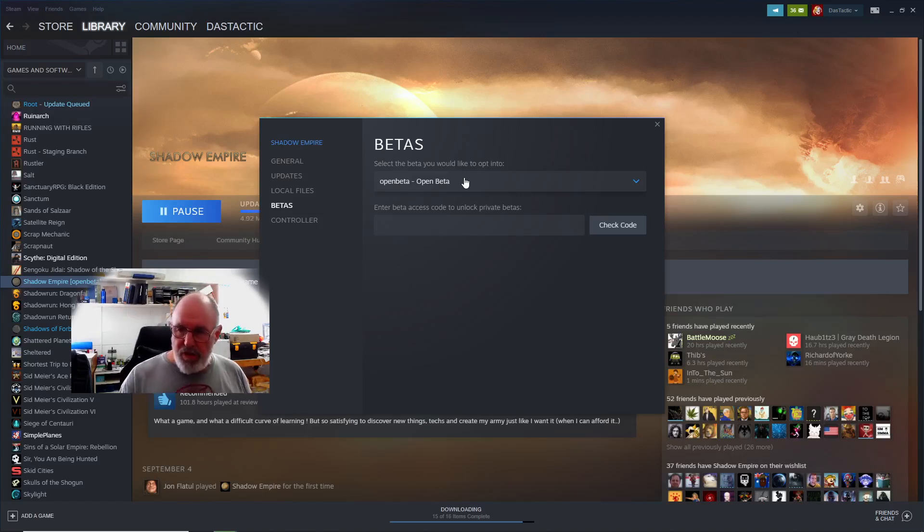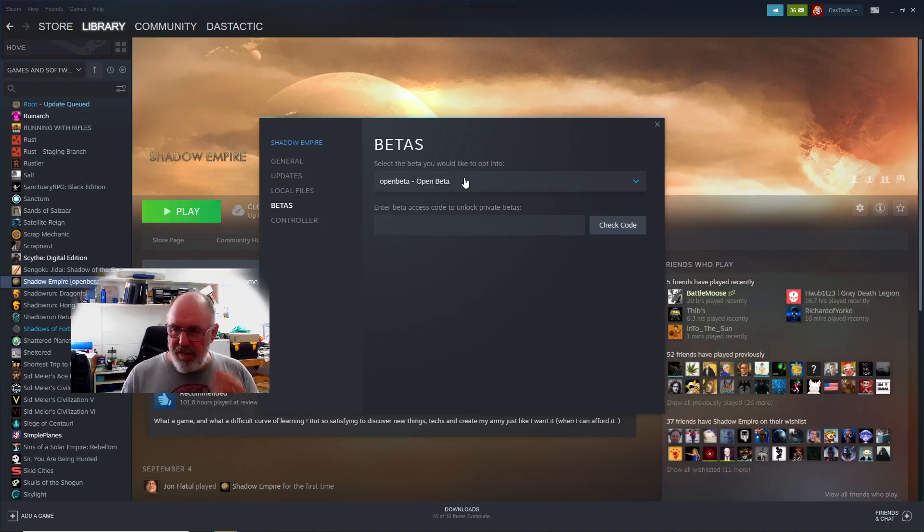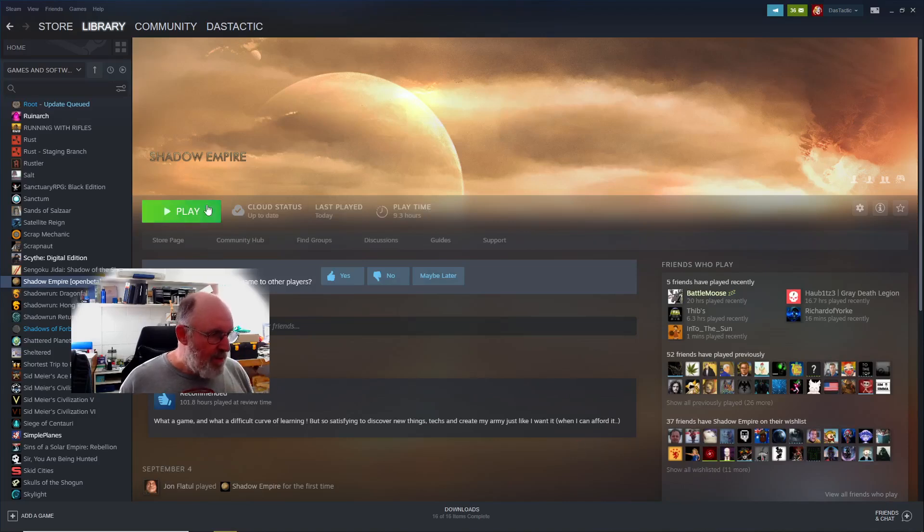If you buy the Matrix version, you do get a Steam key as well that you can redeem. We'll just use the Steam version since most people watching will have that. We've got the open beta selected, and you can see it updated quickly. It's not a very big file but makes a lot of little changes — things like units change, for example. You can see it now says Shadow Empire open beta as the version we're playing.